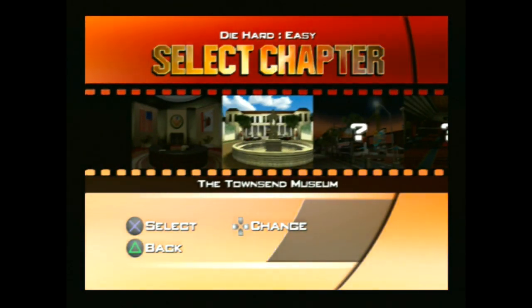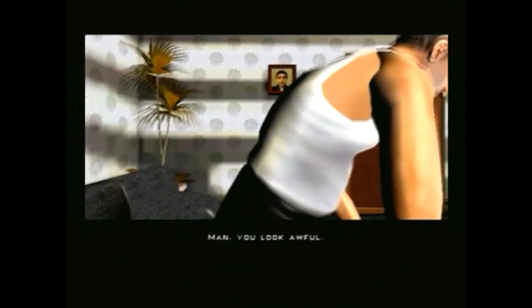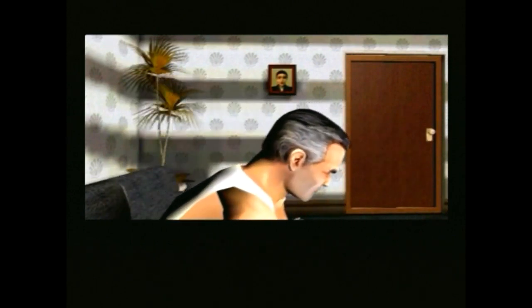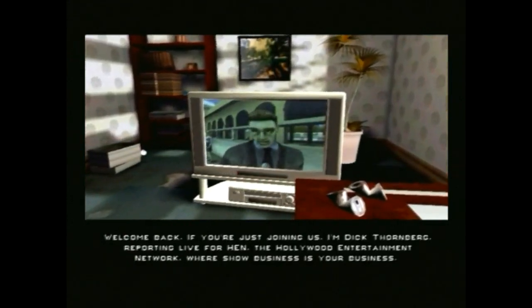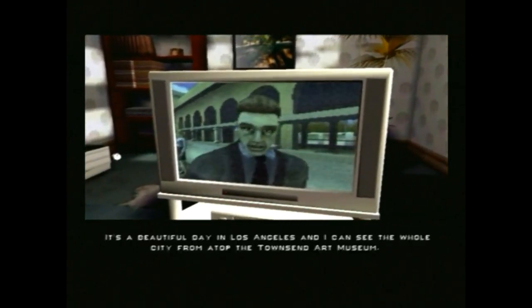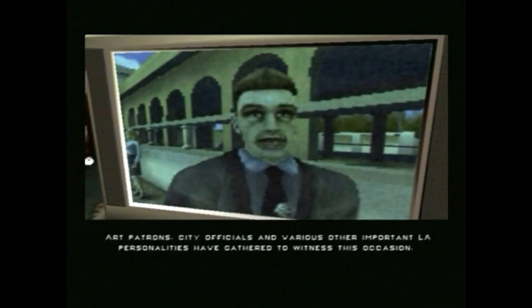The Townsend Museum. Police Training - I should have probably done some training, but we're going to say screw training. You look awful. A little white wine and some food and then a night at the opera. Welcome back. Is that supposed to be John McClane? Reporting live for HEM - the Hollywood Entertainment Network, where show business is your business. It's really quiet. Los Angeles - from atop the Townsend Art Museum. Is he going to get heisted in the face? I think he might.